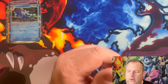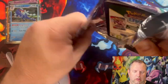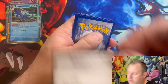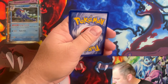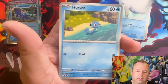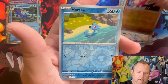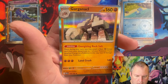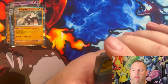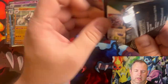Now we're on to Paradox Rift, one of the newer sets. First pack results: Fuecoco, Snorunt, Honedge, Horsea, Zebstrika, Luxurious Cake, Ambipom reverse, a Minior reverse, another Horsea, and a Garganacl.